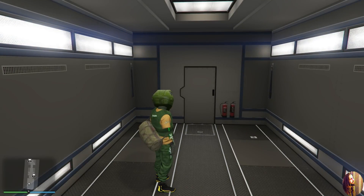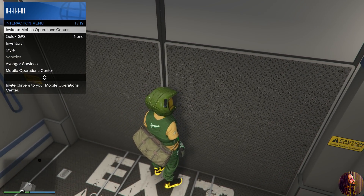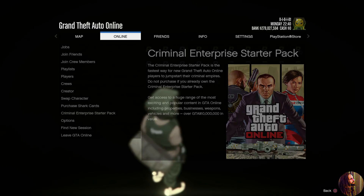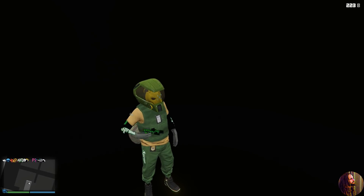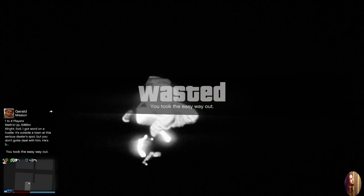The moment you back out of the start menu, immediately open your interaction menu so you don't get black screened. Walk to the back of the MOC, then when you back out of the interaction menu, immediately spam X to get out of the MOC — that black screen comes fast. If you get black screened again, go back to Recent Activity and open Criminal Enterprise Starter Pack again. When it allows you to move, go ahead and kill yourself.